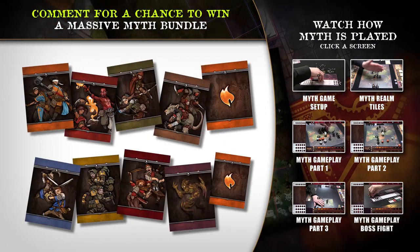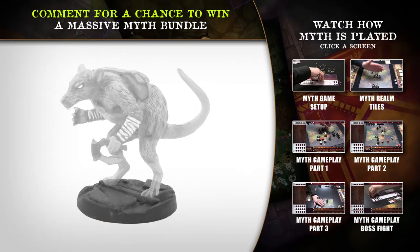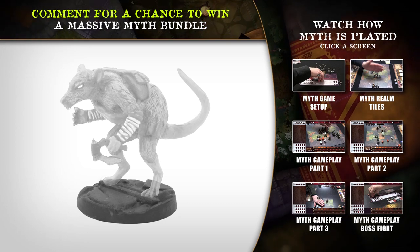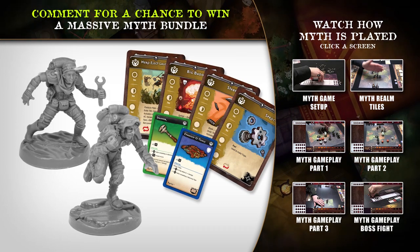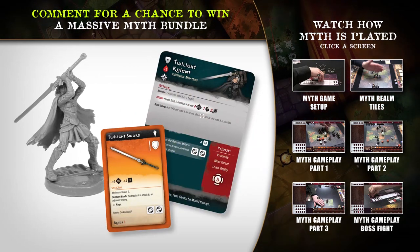The Myth Game, ten card sleeve packs, a clear brigand for whenever that little rat guy goes into the shadows, a trickster pack which has two models and the cards, and a twilight night pack with a single model and the cards. In order to win, all you have to do is comment on this video here on YouTube, on BeastOfWar.com, or the corresponding post over on the Facebook page.